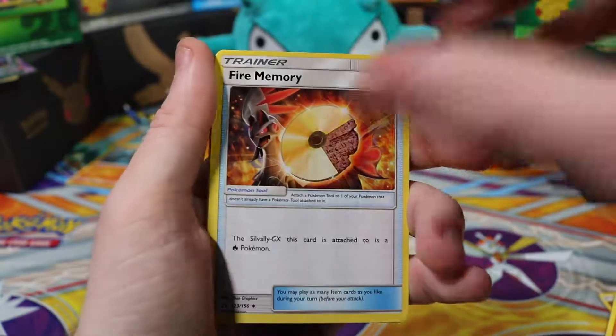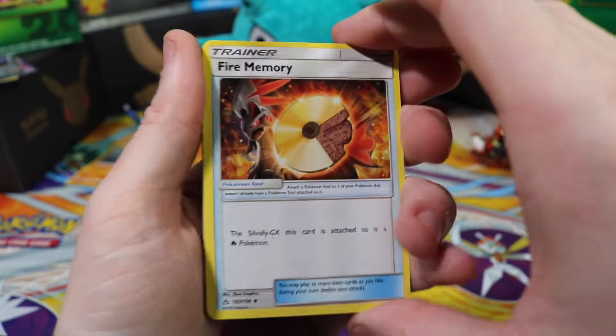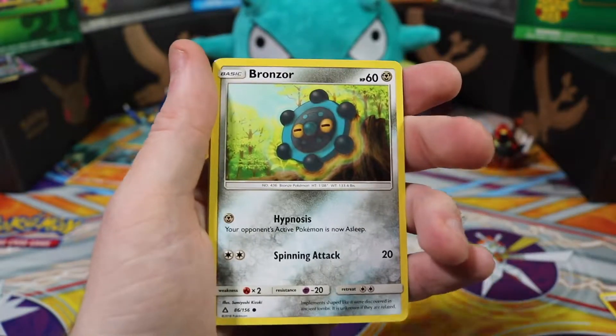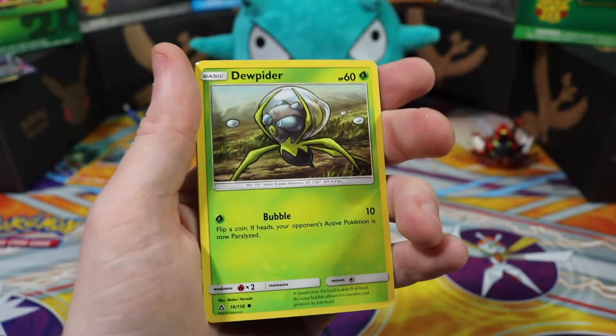Fighting energy, Cranidos, fire memory — look at that little CD. Do we use CDs anymore? I don't know. Bronzor, Alolan Vulpix. Do we use it for Blu-rays? No, who watches Blu-ray? It's all about 4K.